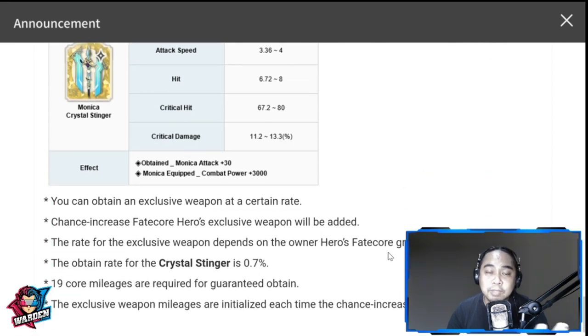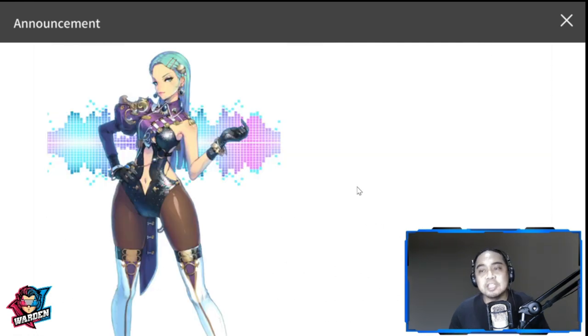The exclusive weapon chance is the same as a fate core — 0.7% — and the core mileage is the same, so please don't. She brings another utility and dimension to your team. I've been using silence for a while in gameplay and PvP, and I really appreciate how she's built now. She has a good S2, a solid S1 especially with silence, and the passives are average — but you don't get her for the passives, you get her for S1 and S2.